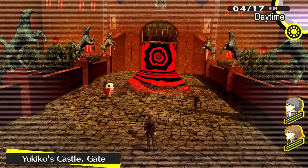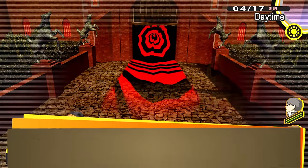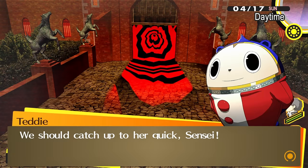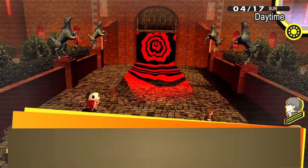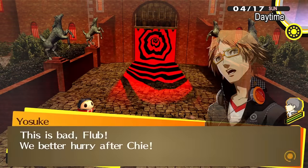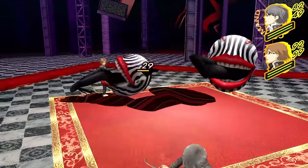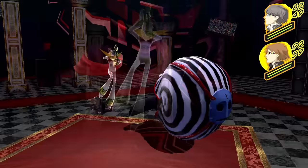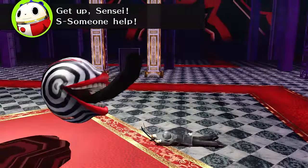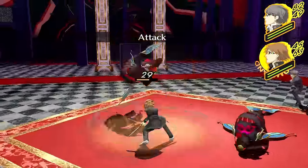We're not going to have teammates for this run, but the game won't let us remove Yosuke from the party yet, so I decide to try not to heal with him and only allow him to use basic attacks. I considered only allowing him to guard, but that would stop enemies from gaining extra turns by knocking him down, so basic attacks makes things hardest for us. He's also not allowed to use his healing move outside of battle. Yosuke ruins the run by using his Persona, but we die and go back to the main menu anyway.